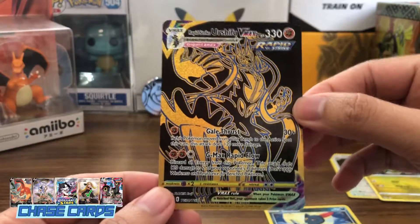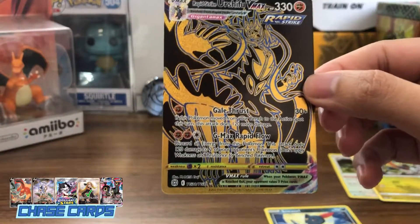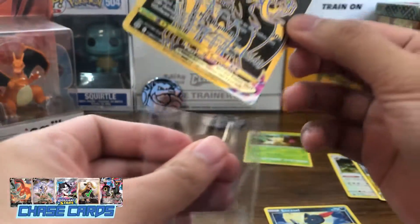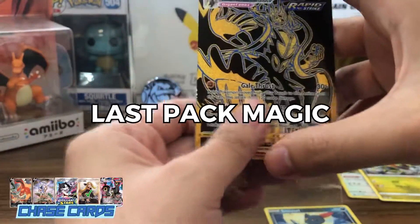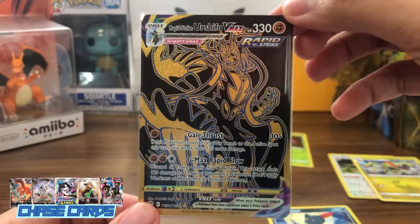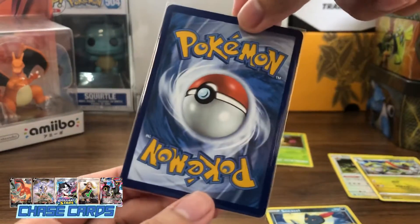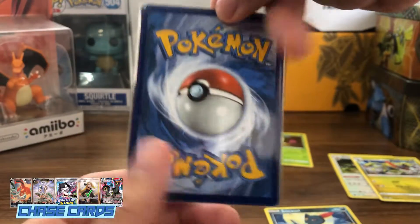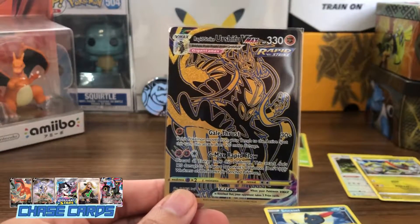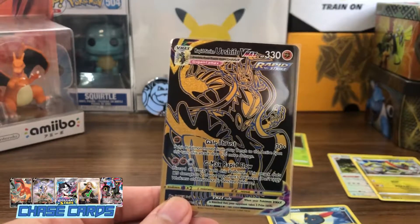Oh my gosh. This is so good. Badass looking. So another last pack magic for us. Oh my gosh, look at that card — that is so amazing looking. Not bad. So another last pack magic. We are actually getting one hit out of six packs from this, which isn't such a bad ratio.